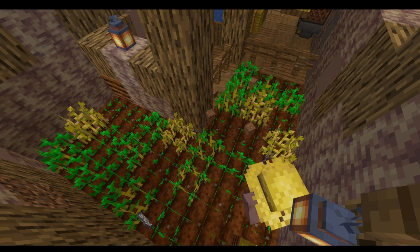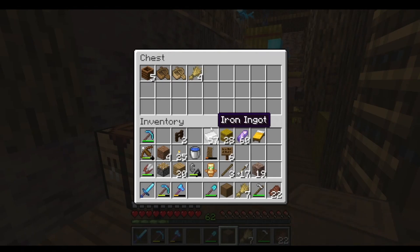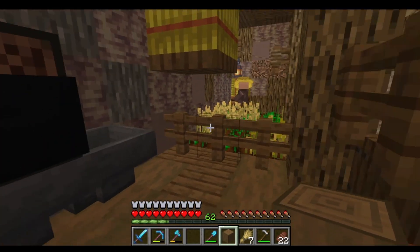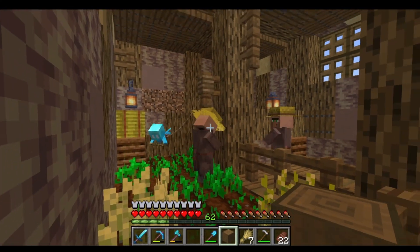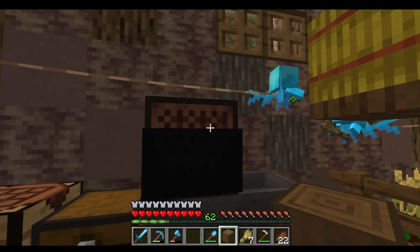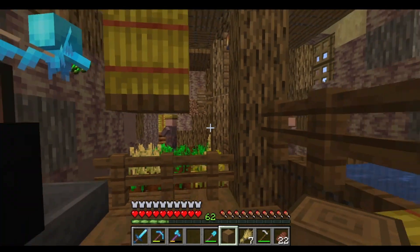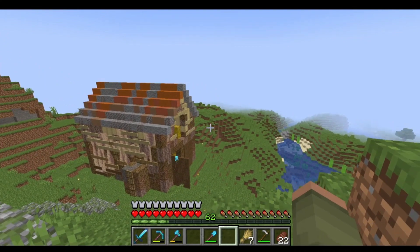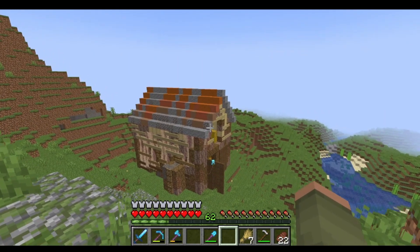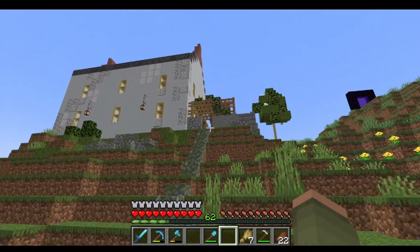We'll leave this running with the camera set up to check for issues. A little while later the farm is confirmed working — four wheat in the chest. I made a few tweaks: moved the allay and added an extra hopper so it can reach the note block. That's it for me today. If you enjoyed this episode, leave a like and subscribe, and let me know in the comments what building projects or cool farms you want to see. Thanks guys, catch you next time.